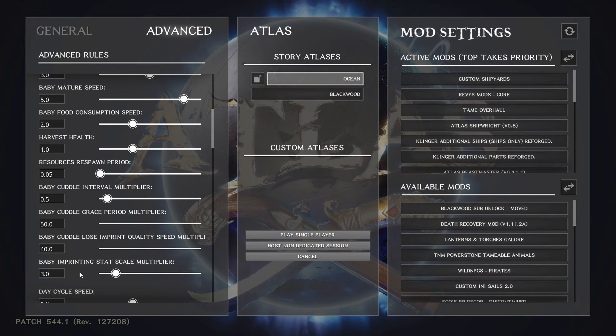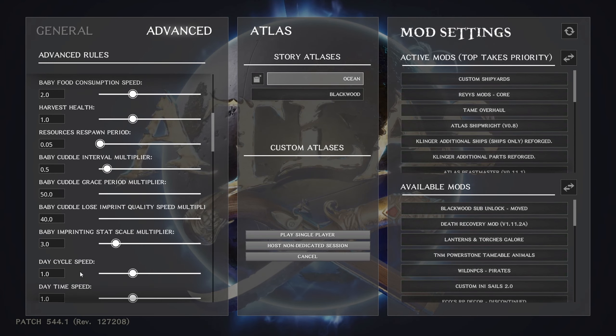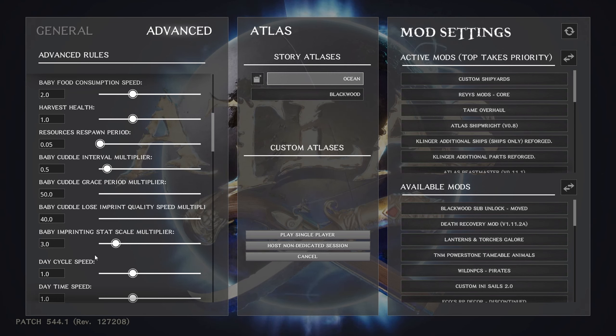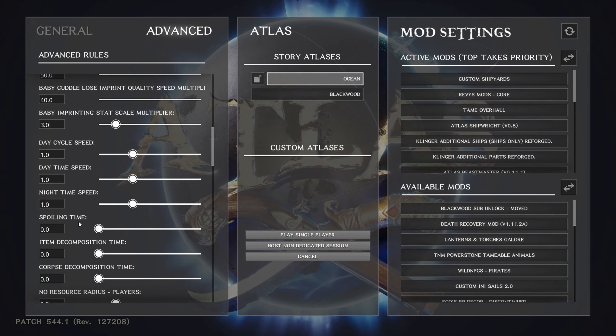That just gives them a little more of a boost when you imprint them — it's worth doing. You don't have to imprint as many times if it's set so it'll do one imprint, but you'll get fewer points when riding without a higher stat scale. Since you're the only one playing and riding, you ought to get the most out of it. I leave the day/night cycle alone in Atlas — it seems to go pretty well.